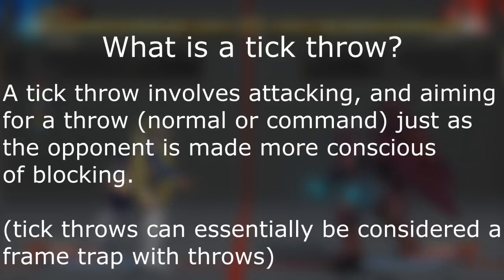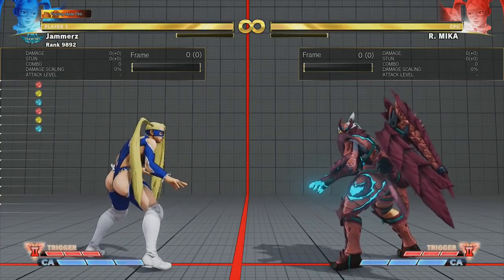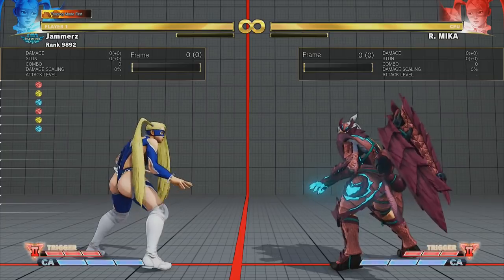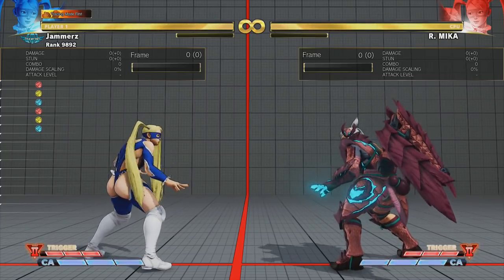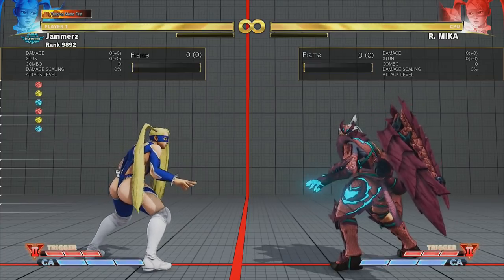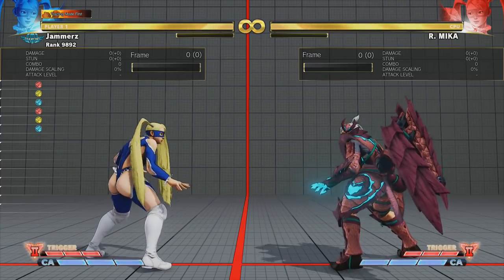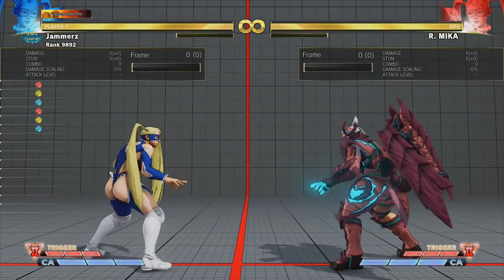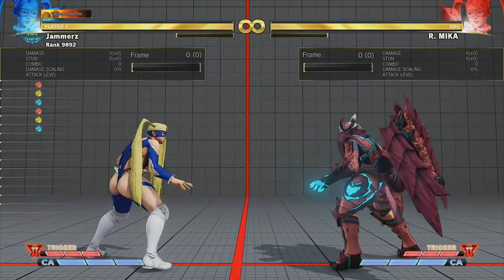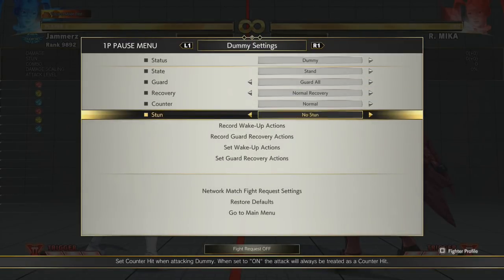That's a very interesting point, because in Street Fighter 5, with the priority system, in certain situations when it comes to frame traps, throws do actually out-prioritize normals. In our case it can be a jab, a medium, or even another throw. We're going to show you some examples of what I mean by a tick throw and how throws out-prioritize normals, then go into other examples.